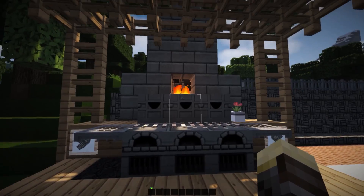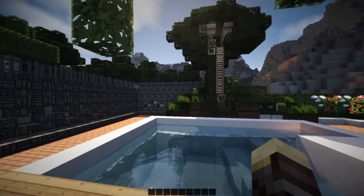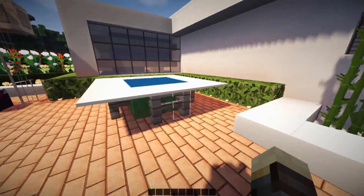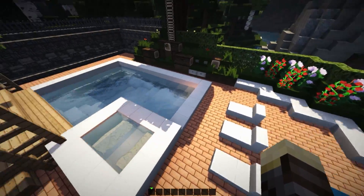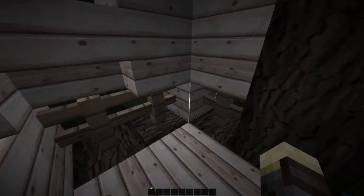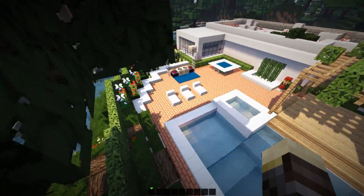Back over here we have a scattered path leading towards our porch. We have a barbecue grill with a nice chimney, and also a gigantic wall made out of redstone. We have a treehouse, a place for our garden, a DJ area, a trampoline we can bounce on, and a lovely pool with a small jacuzzi and a seating arrangement.